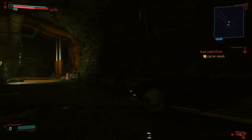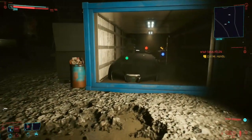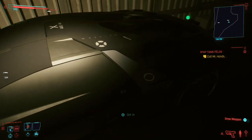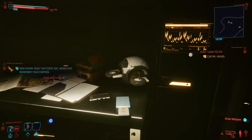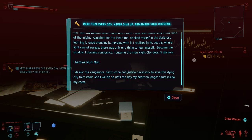Right here in this connex or shipping container — there it is. Just look at that. Now I think you actually have to pick this up and activate it — the shard. I'm not going to read that for you guys.